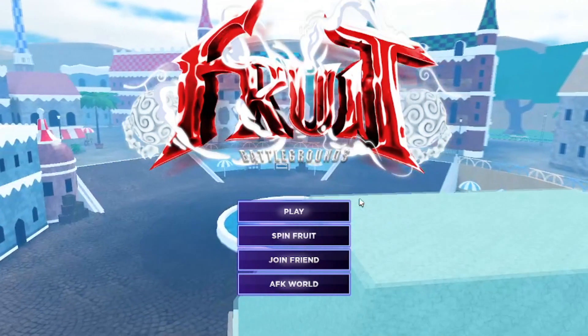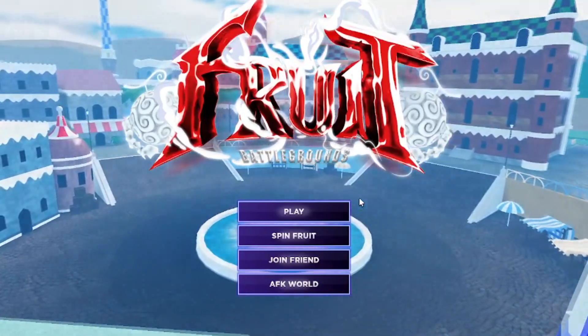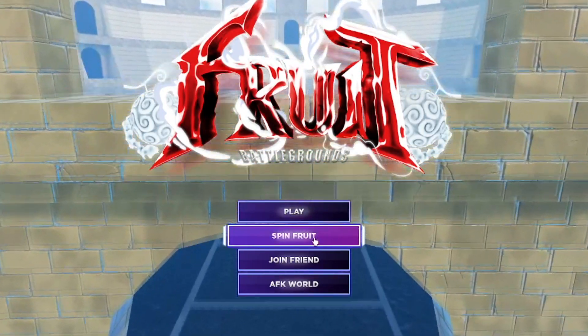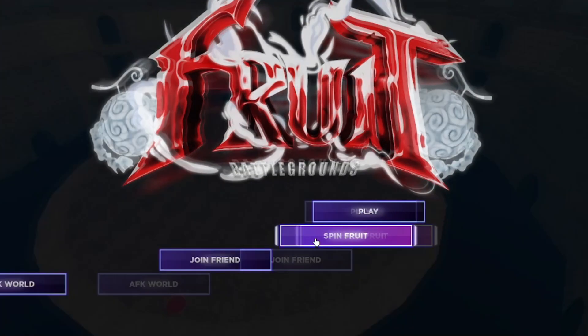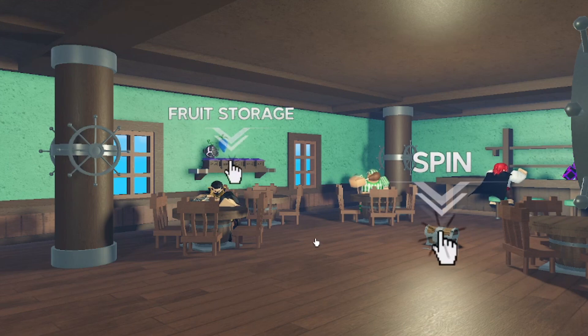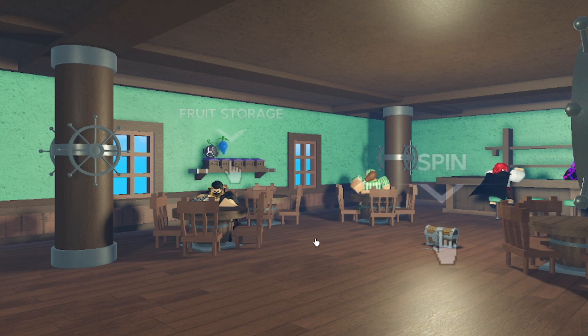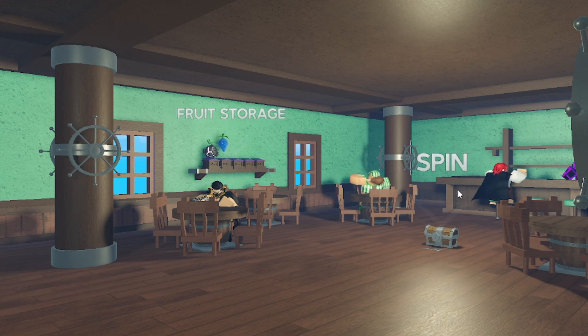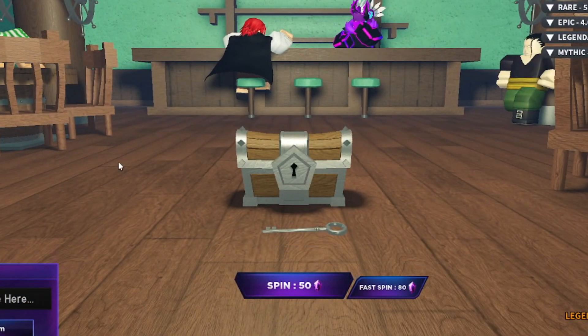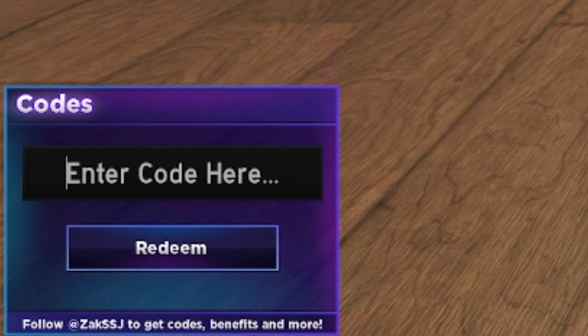To redeem codes inside Fruit Battlegrounds, you don't go into the game itself — you go to Spin Fruit. That's where you can redeem codes. So you've got Fruit Storage and Spin — you want to go to Spin to redeem codes. You can enter the codes in the bottom left.